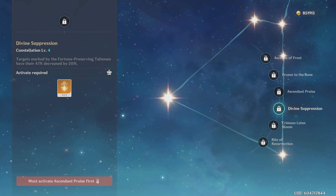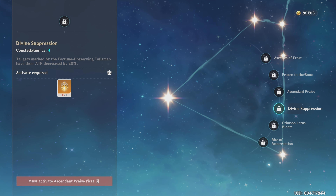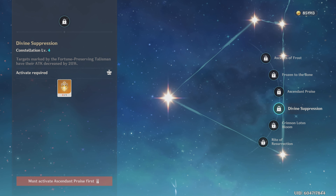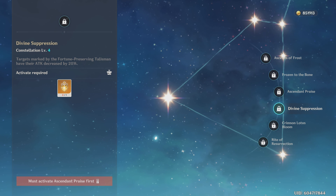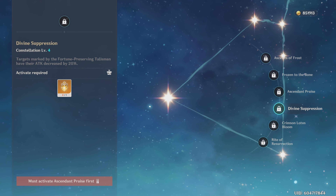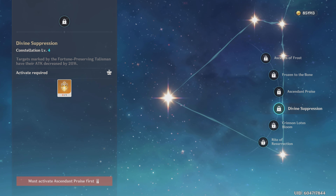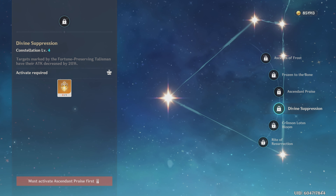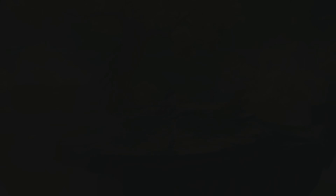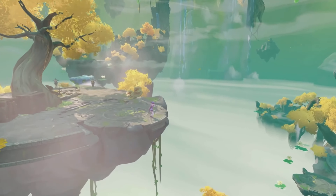The next notable constellation is her C4: enemies that have the talisman will have 20% less attack. Normally I don't see these constellations as worthwhile, but since Qiqi does have some downtime in her healing which can leave your team vulnerable, this is a fairly useful constellation to prevent or at least lessen the chances of your characters dying during that healing downtime.